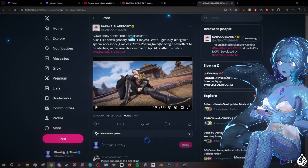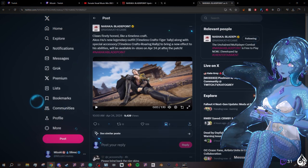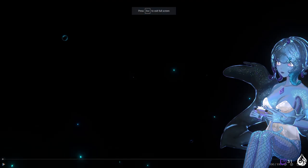Akos Hughes has a new legendary outfit called Timeless Crafts, Tiger Tally, along with a special accessory to bring new effects to his abilities. We got ability effects!